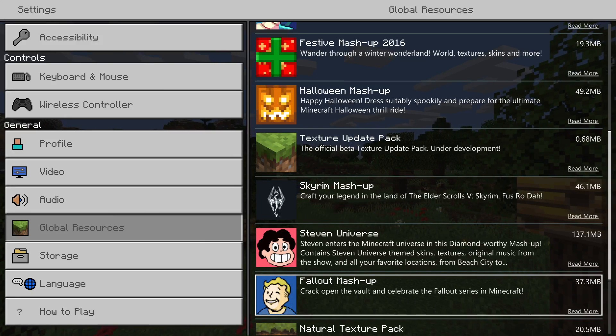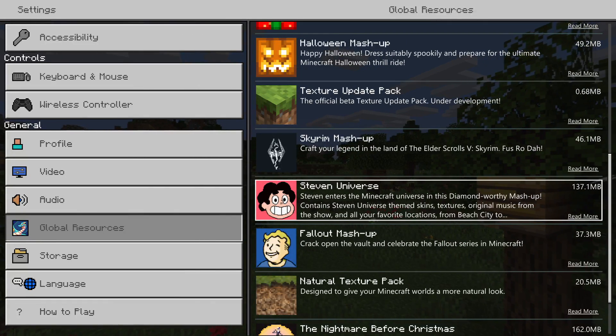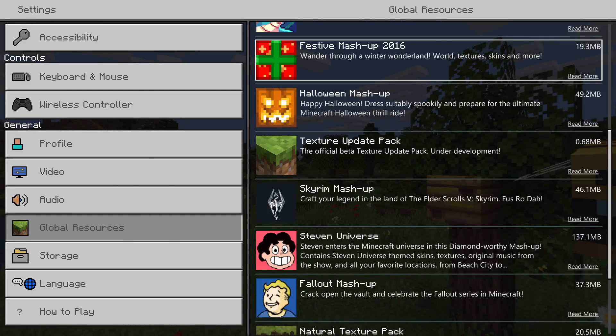These are the ones I had from before. Steven Universe was purchased on the other one, I don't know for sure. Where is Fallout?